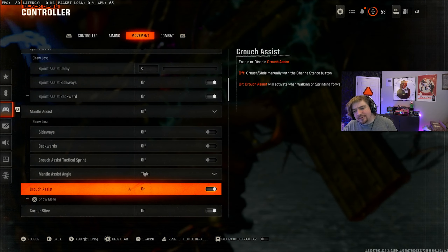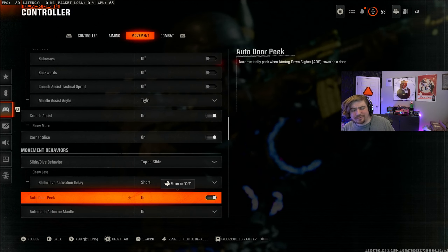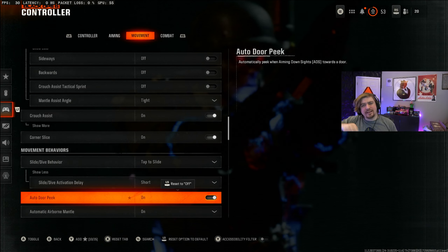If you turn corner slice off, you will no longer have that little tilt animation when your character ADS near a corner. Slide dive behavior I have on tap to slide, and I changed my slide dive activation delay all the way to short — I believe default is medium. Auto peek door I have on, which means if you ADS next to a door, the door will automatically open for you. This is default off, and I always thought that was default on in the Modern Warfare games, but for this game it's not. So if you like the door opening slightly as you ADS near it, turn this on. Automatic airborne mantle I have on, sprint restore on, slide maintain sprint on. Parachute automatic behavior is for Warzone, so obviously you want it off unless you want the parachute to open manually.